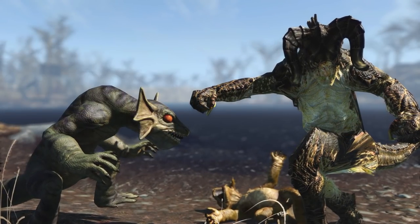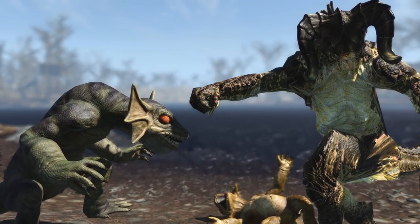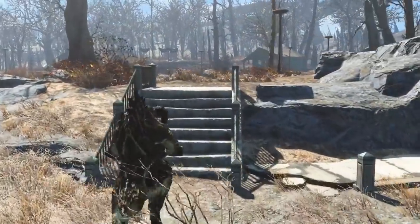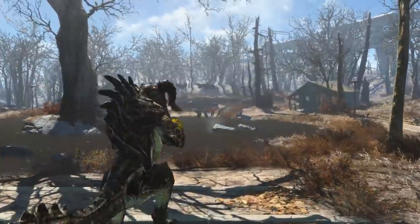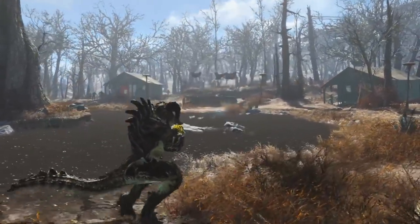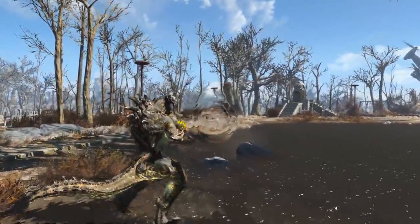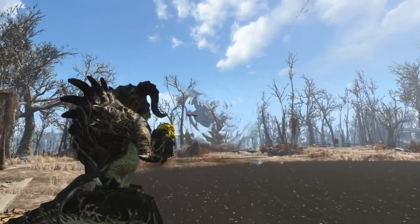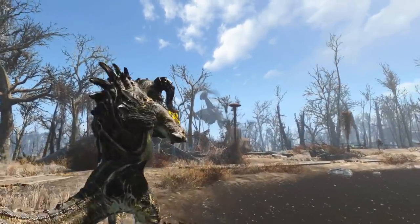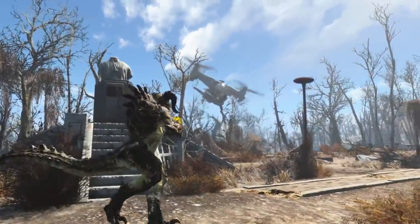Once completed, you are now in your own Deathclaw suit — because, you know, the world really needed that. If I'm being honest, it's actually pretty remarkable how well this mod works. You simply jump in this thing and you are now a Deathclaw with humanoid animations, but it works out pretty well. You hold weapons and it doesn't look that bizarre. I suppose if you really wanted to play a Deathclaw character that was still able to use weapons and equip items, then this would be your go-to mod.